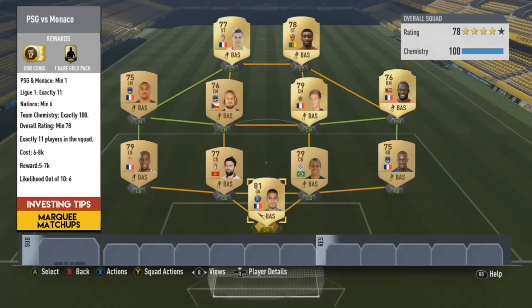PSG versus Monaco is another likely route — both teams are fighting for the title in the league. One player from both teams; I've gone for CDB and Areola for the respective players to keep me covered. 6 nations minimum, which wouldn't be too difficult. They might also focus heavily on French players, so I've opted for 7 French players while making sure I've got enough nations covered. In terms of costs, 6 to 8k — it's quite an expensive route. I would say they'll give you a worthwhile pack, probably a rare gold pack or even like a 15k pack.